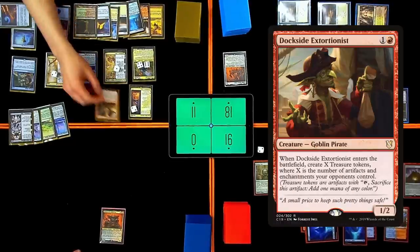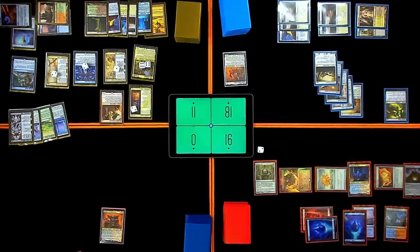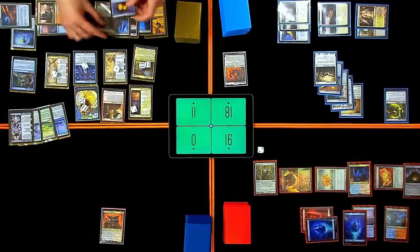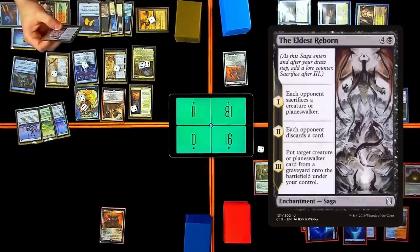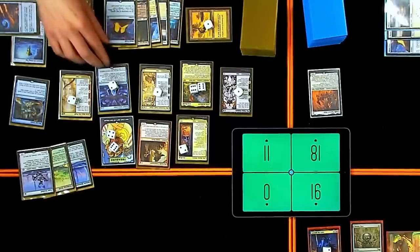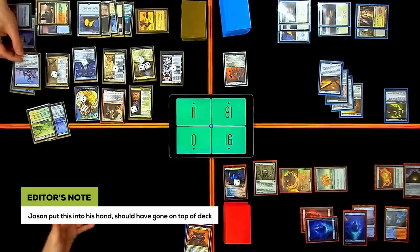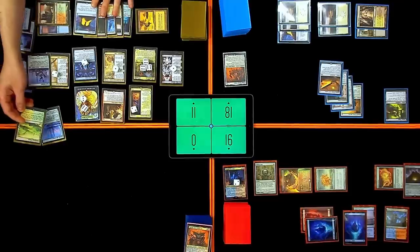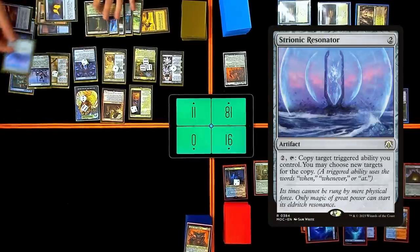Let's go ahead and start with Dockside Extortionist — when I cast it, he's going to get two more counters. Eleven treasures. I'm going to tap Sarca's Sanctum for five white — four of that and one treasure for The Eldest Reborn. Each opponent sacrifices a creature. Trigger the Showdown and this one — he'll get two more counters. Use the last floating white for Enlightened Tutor — two more counters. I'm going to grab Birth of the Imperium. One treasure for Esper Sentinel — now he's a 20/20. Play Windswept Heath. Tap Crypt to play Strionic Resonator — two more counters.